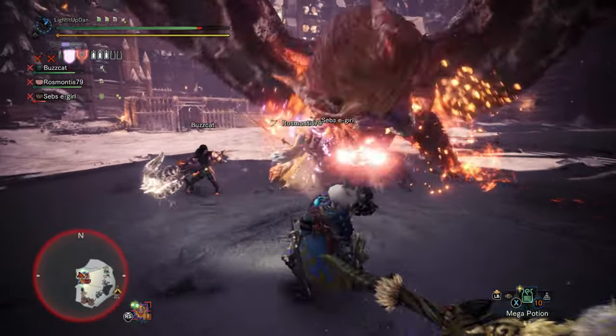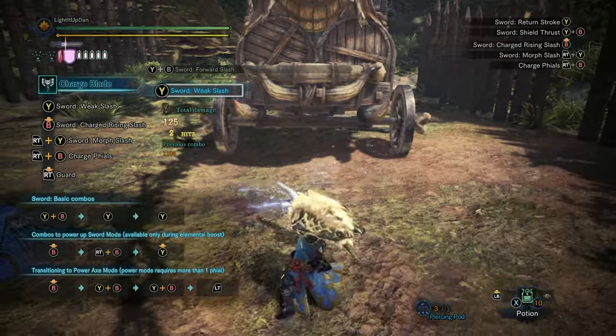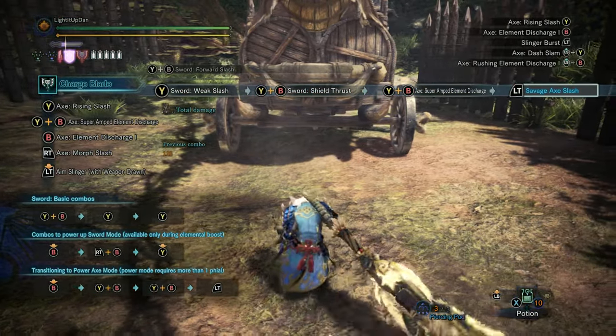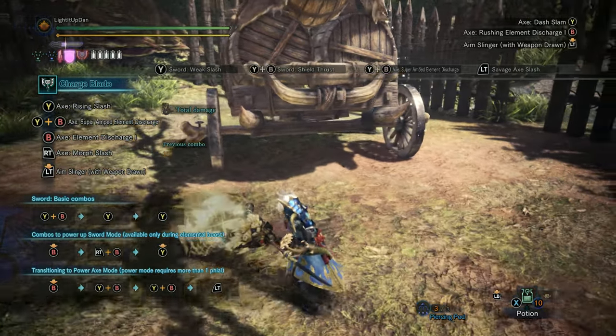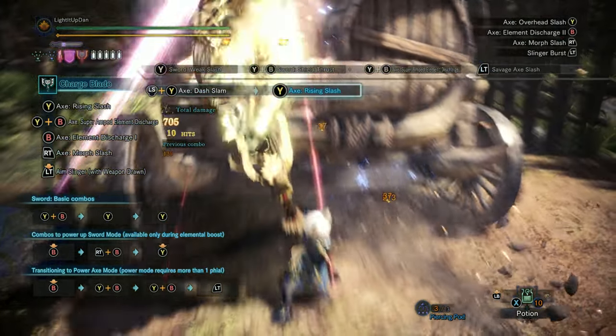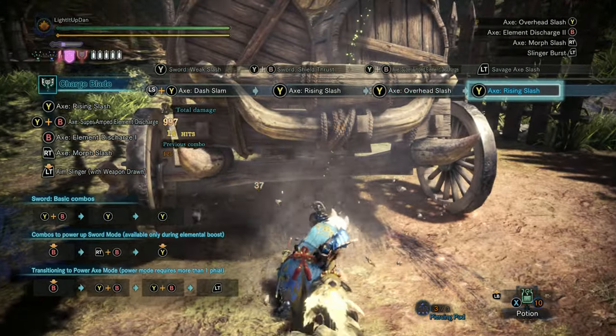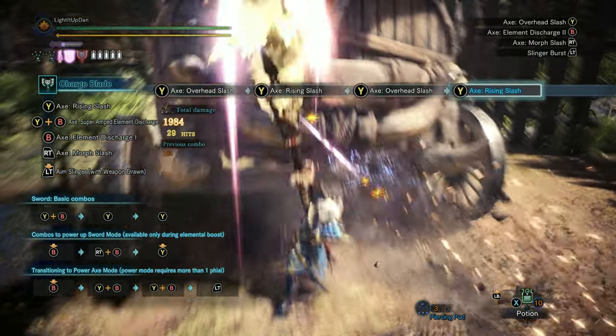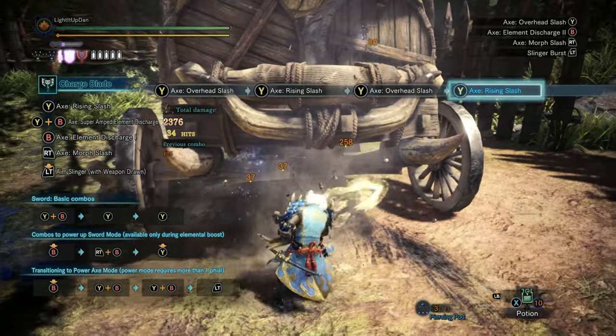Post-Iceborne, however, we've got Savage Axe. This is my preferred way to play the Charge Blade, and what I was referring to earlier when I said there are two schools or two playstyles. You might have thought I meant between the sword and board and the axe forms — no. There's old-school SAED, and then there's Savage Axe. You can mix the two together as there is some cross-pollination, with a bunch of the attacks being pretty modular.